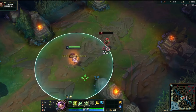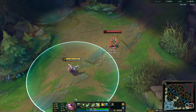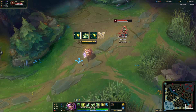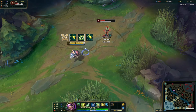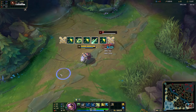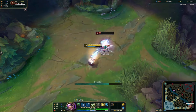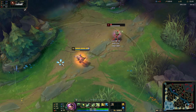You can cancel your dash animation by doing Auto QEQ at a very specific timing. Your Q range is longer than your Auto range, which means you start off most combos with Q instead, like this QEQ Auto. Your standard combo is Auto QEQ. You can combine W in this combo: use Auto QEQ W Auto Q or Auto QEQ W Q Auto. You can also ult while dashing during this combo. Your combo without using E is Auto QW Q Auto.